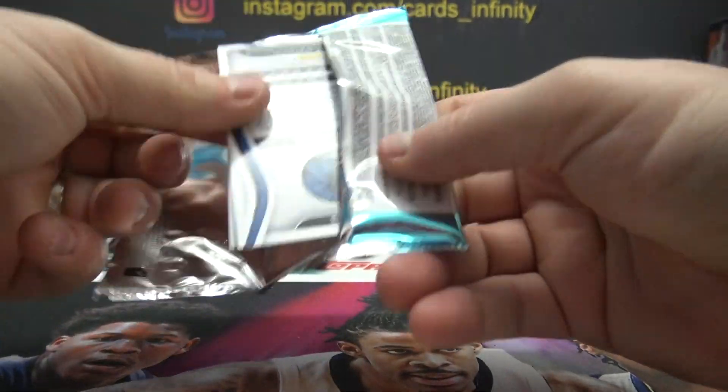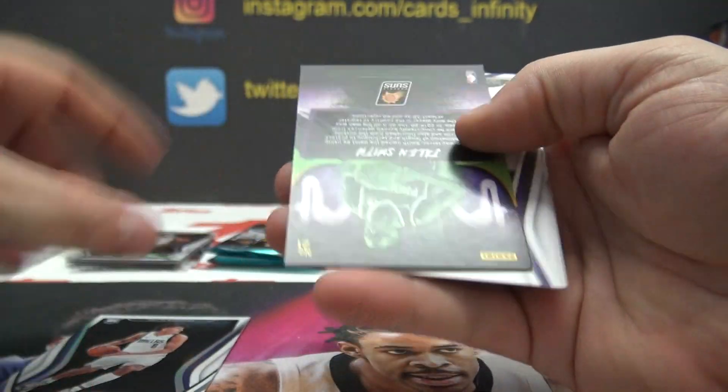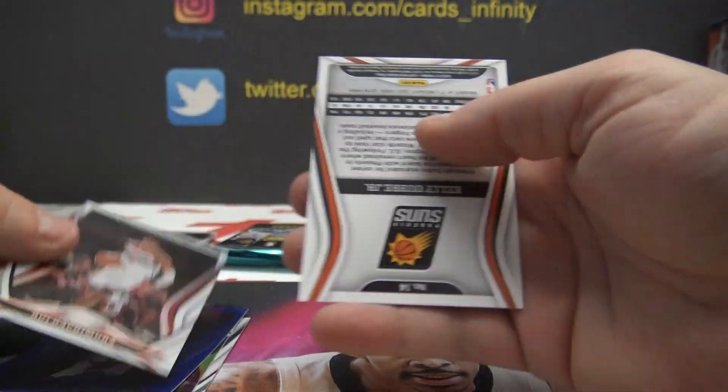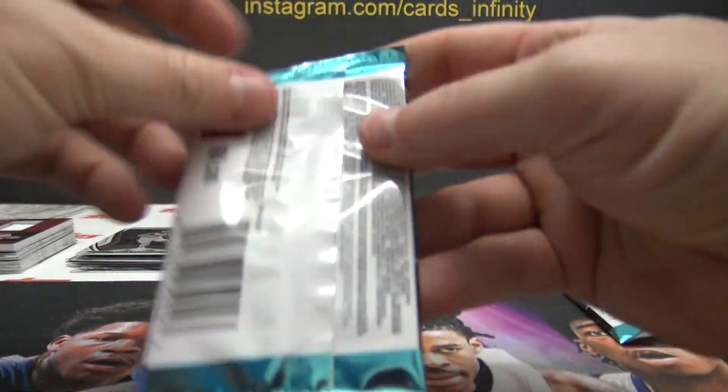John again on pack 8: 183 Josh Green, 21 Jalen Smith, 189 Tyrese Halliburton, 71 Hachimura, and 14 Oubre. John, that didn't do anything.